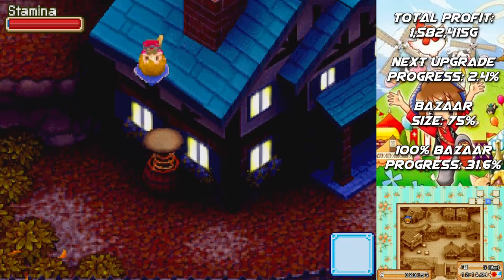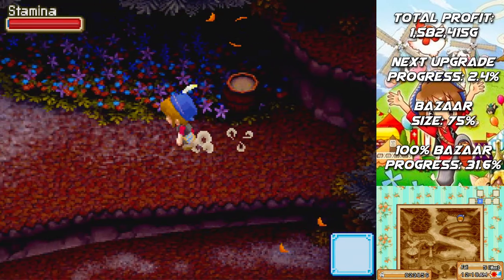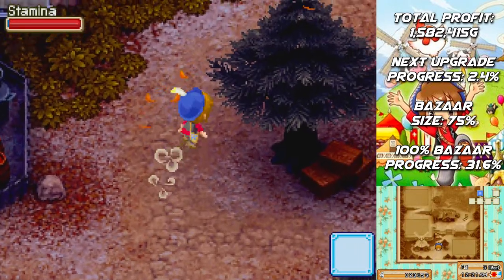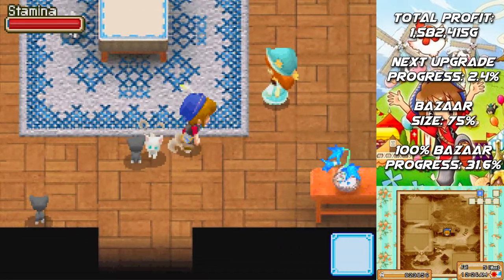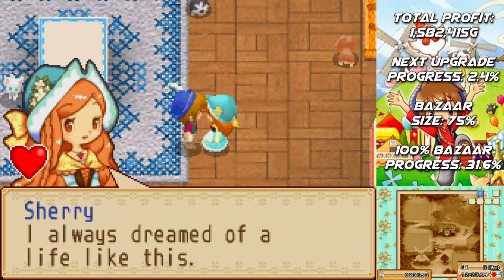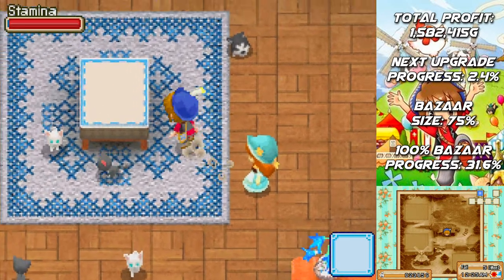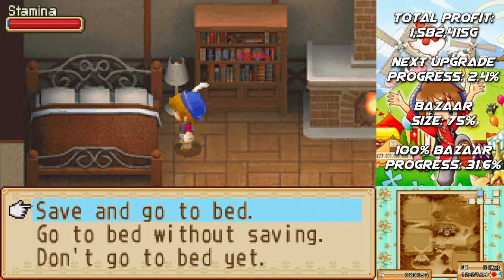Apparently if you trigger that scene for like 50 days or something like that, he'll say something special. And if you trigger it even more, then Diego and Enrique will be there. I always dreamed of a life like this — living with you makes me so happy. This is a much nicer bed, I gotta say.